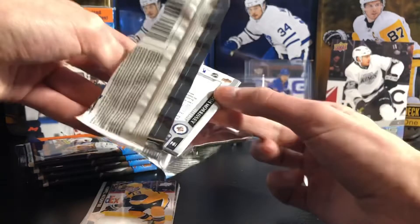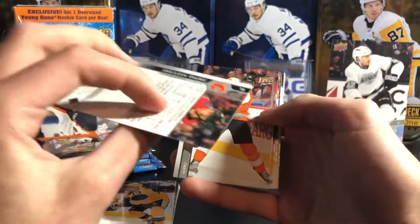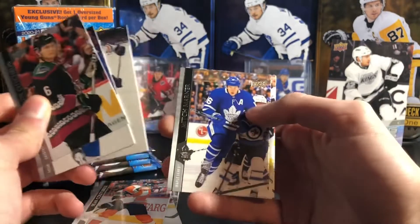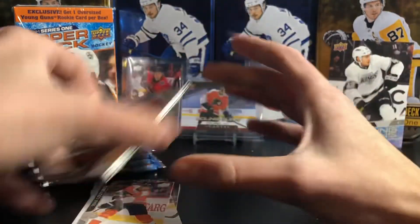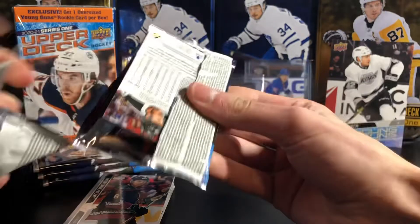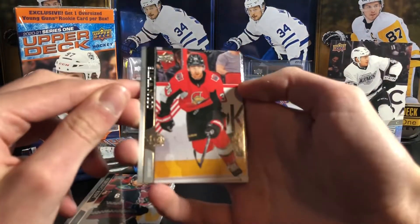Next pack: Dylan Dubé, Sean Couturier, Jacob Chychrun, Brock Nelson, Kyle Yamamoto, Mitch Marner, Landis, and Josh Morrissey — I have like eight or nine of his Young Guns, really hoping he has a breakout season. Looks like I'm only going to get one Young Gun most likely, but if it's Lafrenière that's fine. This pack does not want to open up — wrappers everywhere.